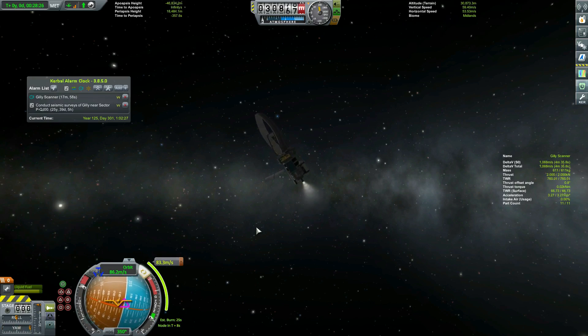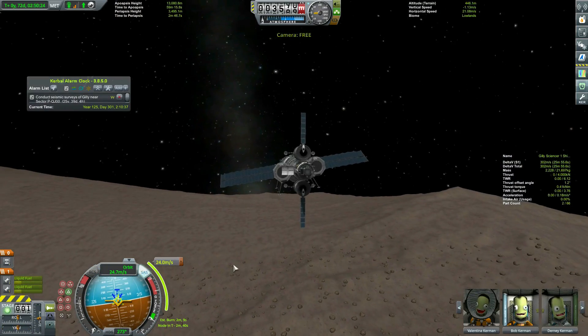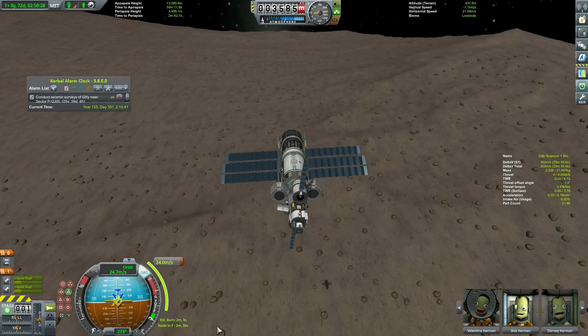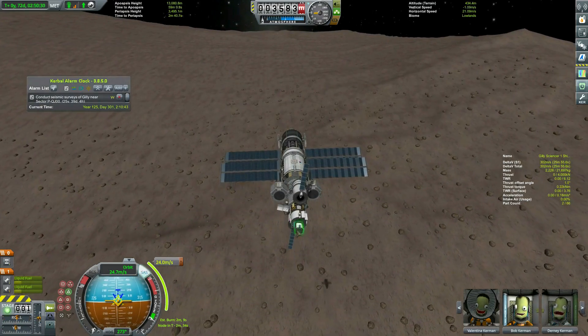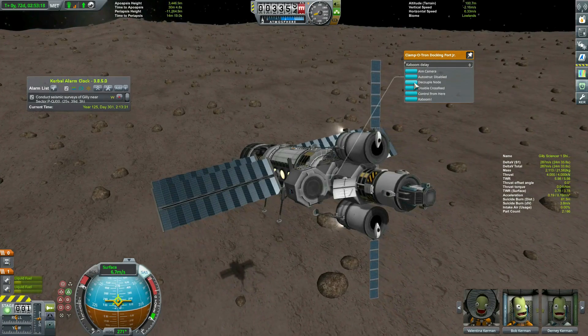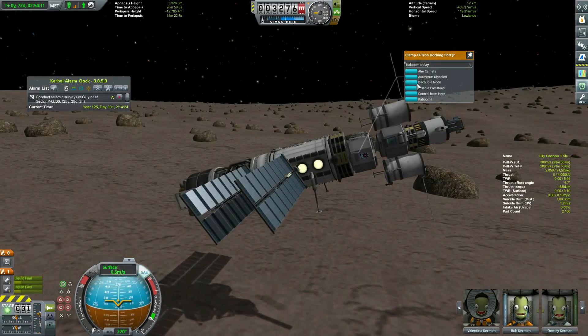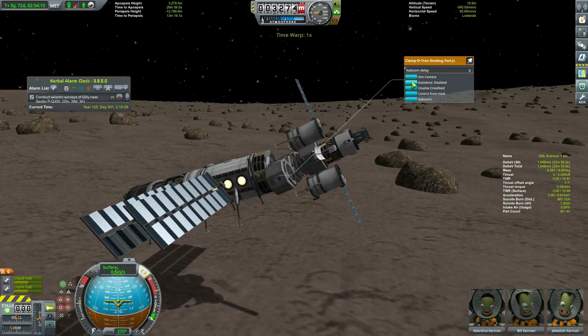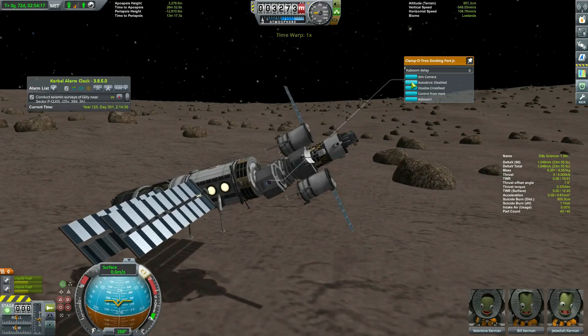3.75 is probably the lowest TWR I've ever had on Ghillie - I've had better TWR on Tylo. But as we come down sedately I just keep the engines on full the entire time and at the last second pitch down to flatten out, decouple the lander and living quarters from the base, and let it fall the rest of the way. You can't do that on Tylo.